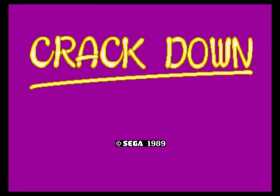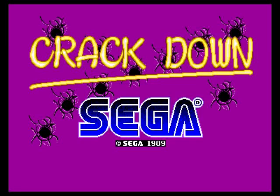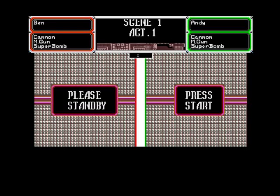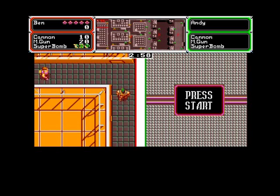Today we're going to have a game of Crackdown on the Commodore Amiga. This is a conversion from the Sega arcade game that came out in 1989. I recently reviewed it on the arcade and it was rather good, a little bit difficult, but you expect that from arcade games. Basically what this game is, you've got to go around putting down bombs and getting out. Simple concept - it's a game for one or two players.